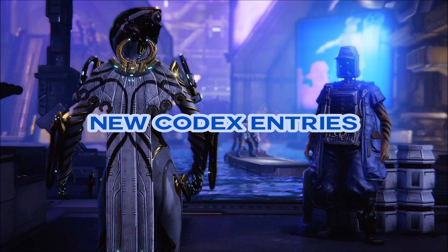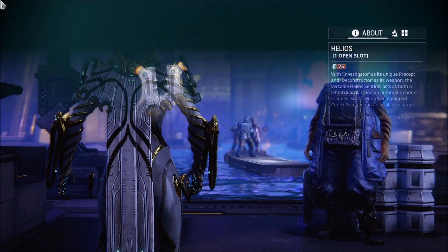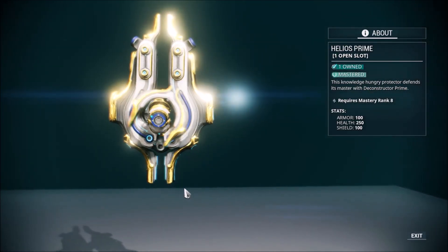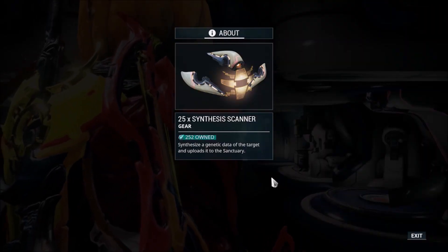With new content comes new codex entries that we'll need to scan. Make sure you already own either a Helios or a Helios Prime, and stock up on Synthesis scanners.